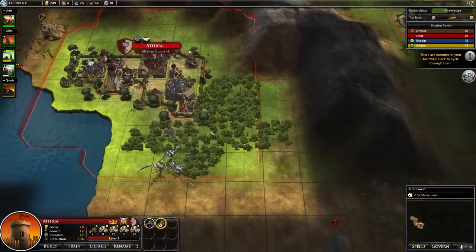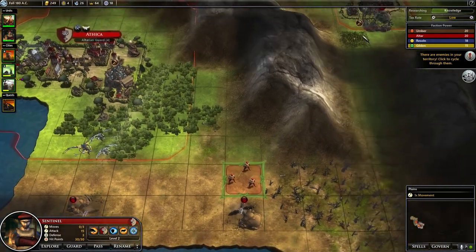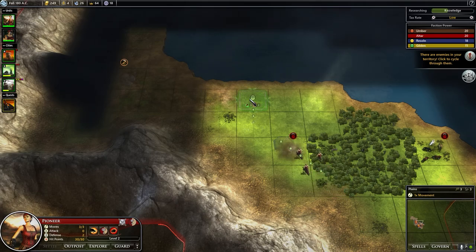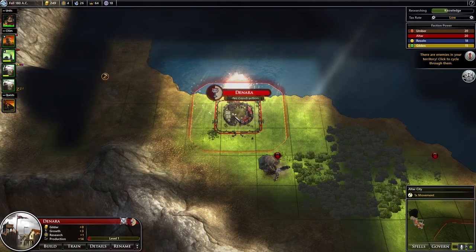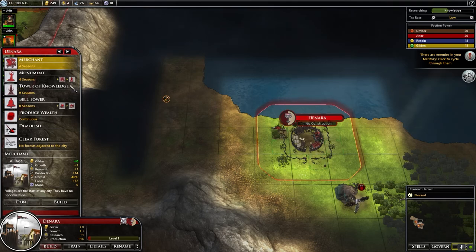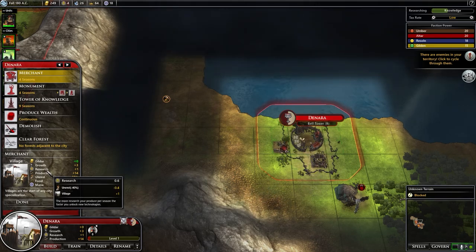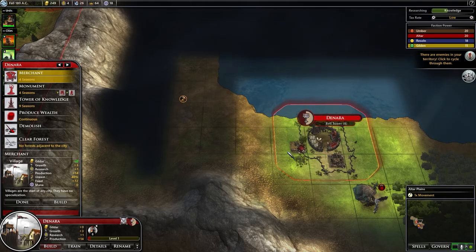We've gotten the sentinel here. We are going to send him around this way to get to that town. We'll settle here. We can't enchant this place. We'll get the wargs in our area eventually, and we can actually start building the other way.